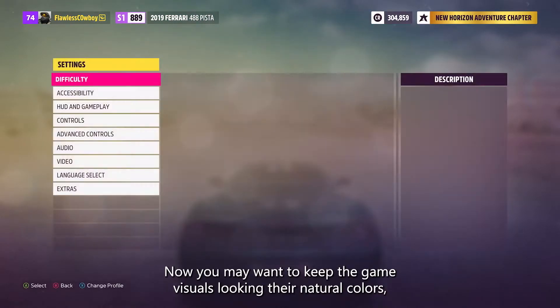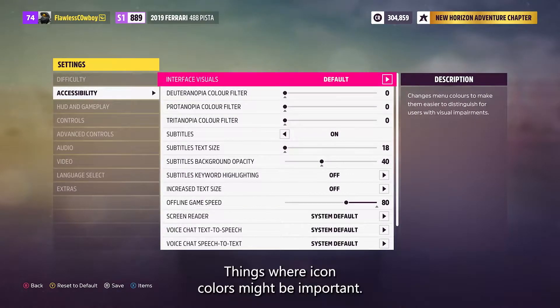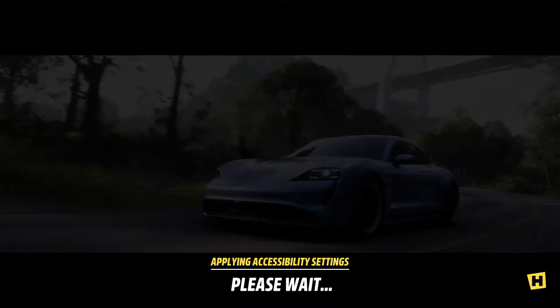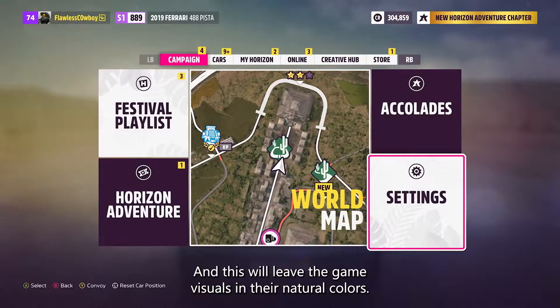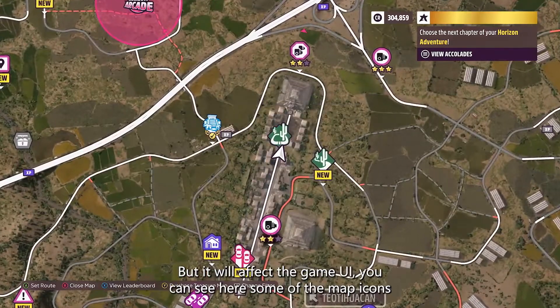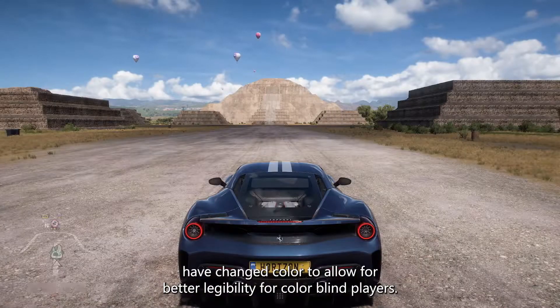Now you may want to keep the game visuals looking their natural colors, but then only apply those colorblind settings to the menu and UI — things where icon colors might be important. Therefore you can select this setting, and this will leave the game visuals in their natural colors, but it will affect the game UI. You can see here some of the map icons have changed color to allow for better legibility for colorblind players.